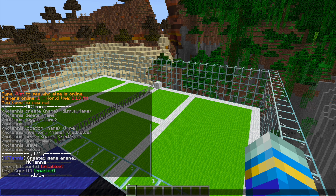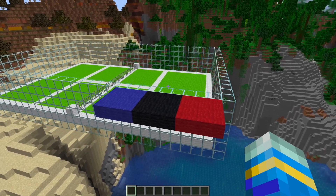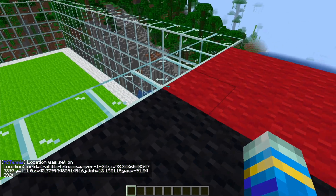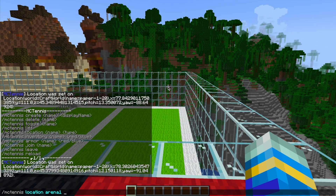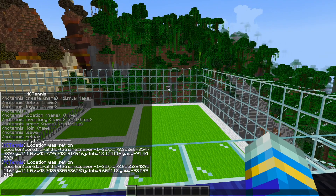The one I was testing with is enabled and people can join and play, however we need to set a few different locations for our brand new one. We'll start with the leave location: /MCTennis Location, then Arena 1, followed by the type — 'leave' — so when people leave the arena they get teleported here. Then we set the lobby for both teams using the same command with 'lobby' and then 'Red' with a capital R, and do the same for Blue.